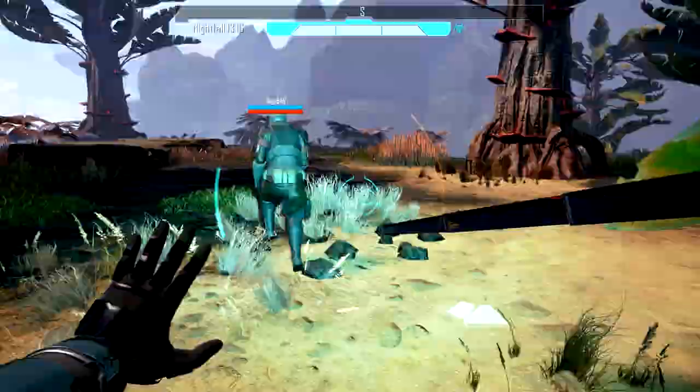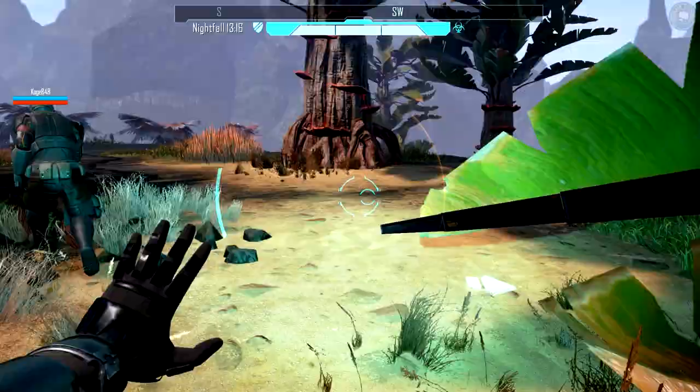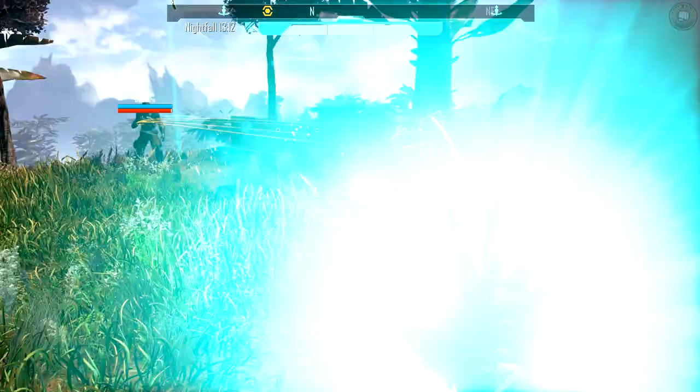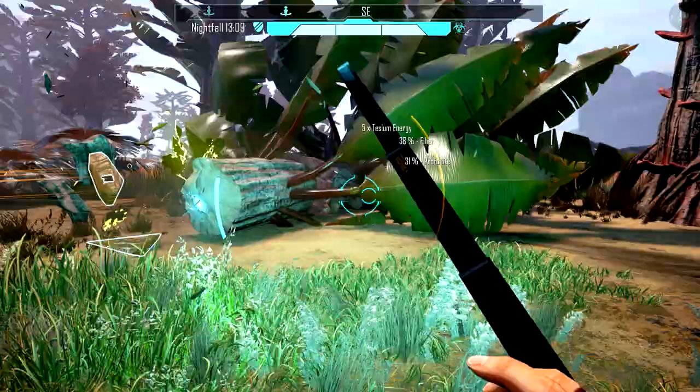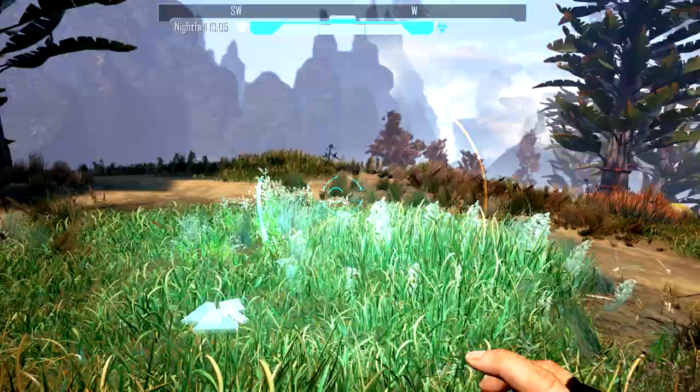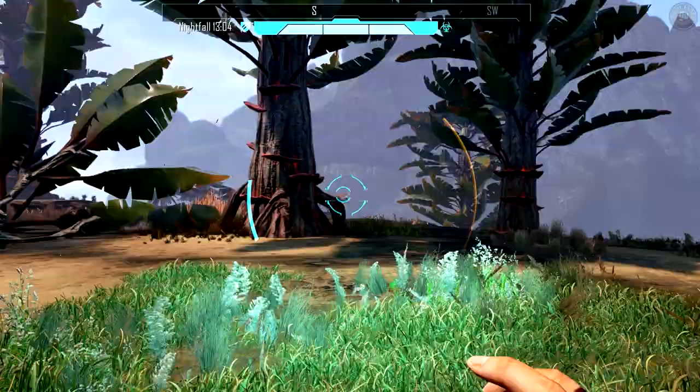If you press F you get a melee attack — I'm a police officer now with this baton! I'm going to show you where the tunnel is. This material is really good for making turrets because it gives them a nice amount of hit points.